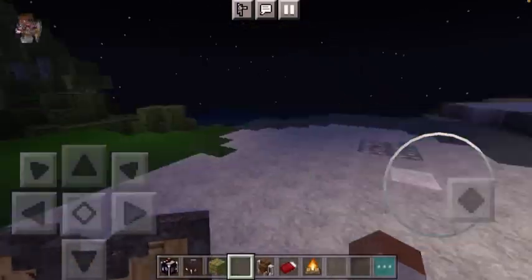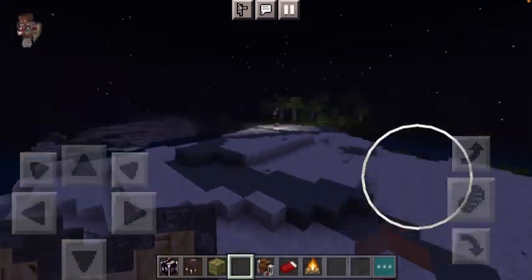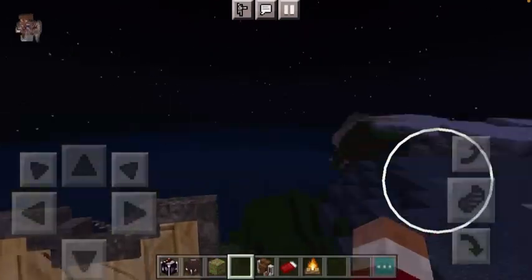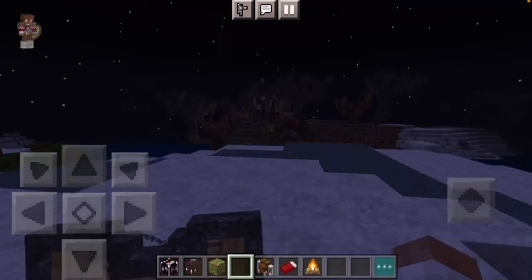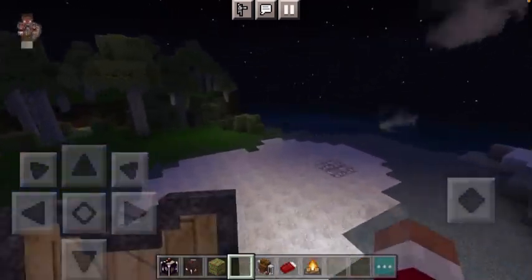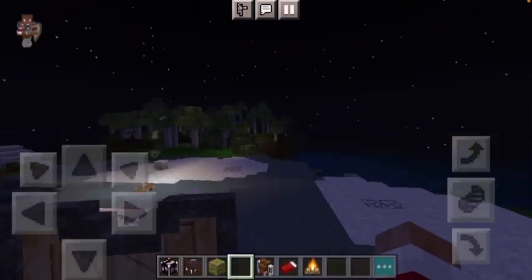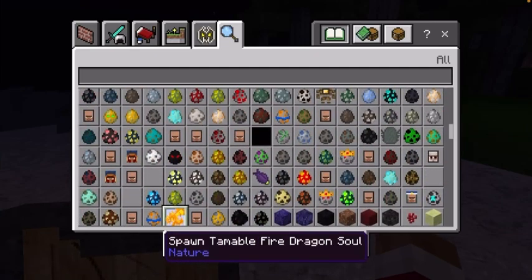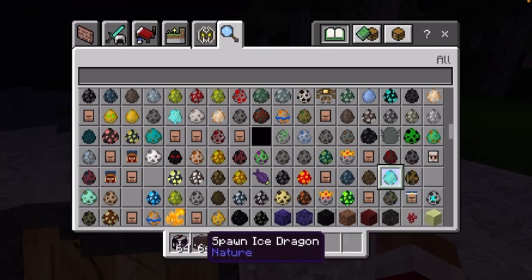I'm still updating this, so just so y'all know — if you download the world and play on it, you'll have to wait until I update the game again to keep all your stuff. The best way to do it would be to download the zip files and add all the mods yourself. The only reason I do world files is so you can go straight to playing without having to sort out the mods and put them in the right places.